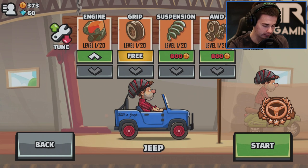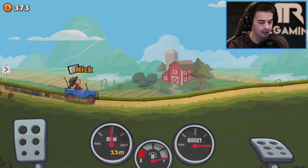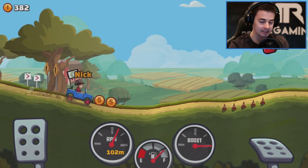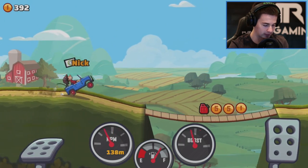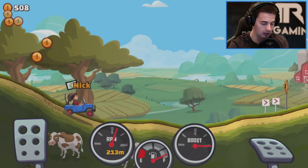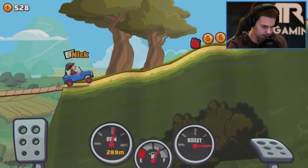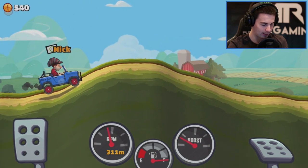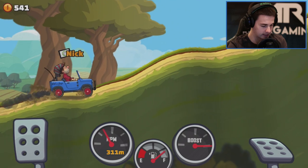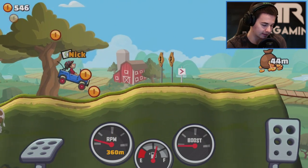Let's jump into our first event: drive as far as you can — this is what I'm used to. The thing you have to be wary about is your fuel; it will slowly start to go down, and that's mainly the issue I always had. It'll tell you how far away the next fuel pickup is, but you've got to conserve and not screw up too much or you'll run out. While you're driving you also need to pick up all the coins to get as much money as possible. I've got a grip problem, which tells me I should invest in better tires or all-wheel drive.